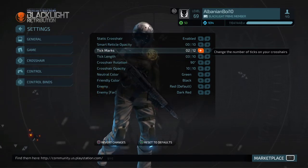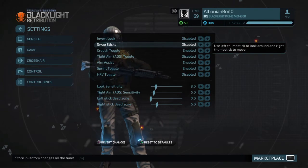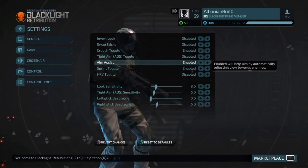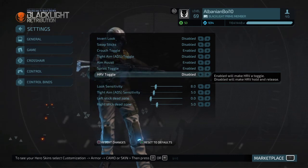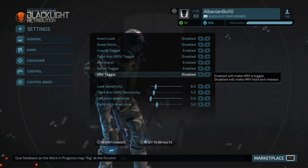Onto controls: invert look disabled, swap sticks disabled, crouch toggle enabled, ADS toggle disabled, aim assist enabled — that's something you should have enabled. Sprint toggle enabled, and HRV toggle disabled, which is important because all you have to do with the HRV is click, look around you, and then you're done — it does it by itself.